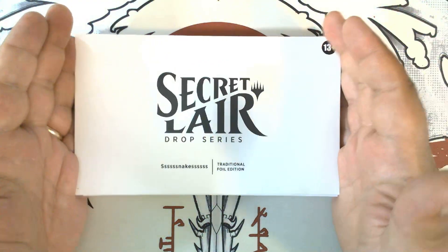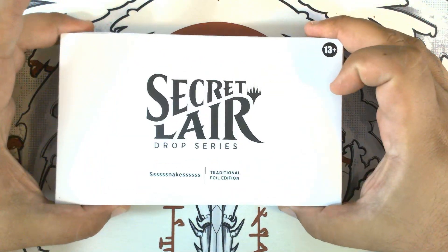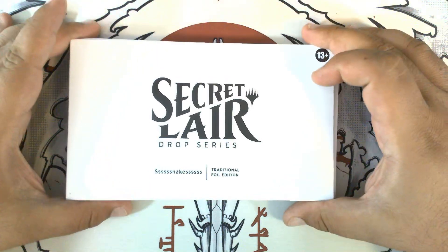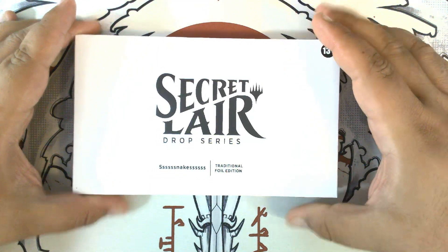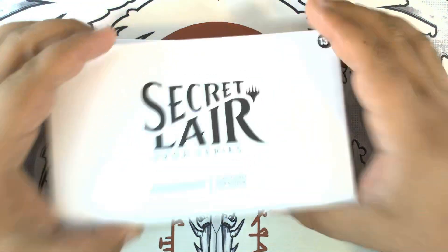Hello, Pizza Packs here with Secret Layer Sunday. Number 79 this week, we are doing Snakes Traditional Oil Edition. Let's get started.